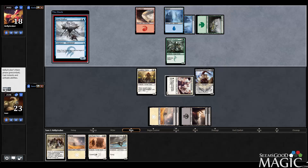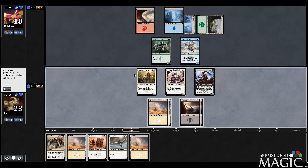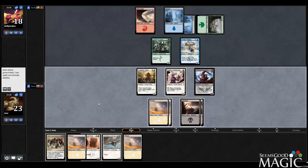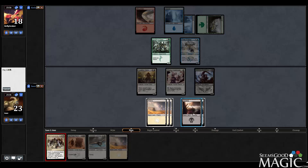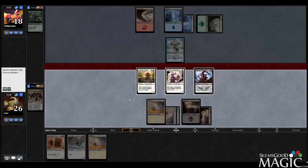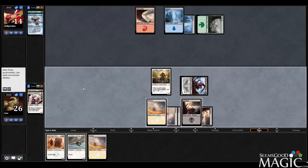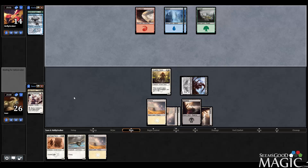Frost Walker. Well, it's not that big of a deal — it still can't really trade with the Saddle Brute. So I think we're just going to swing with Hateblade and Saddle Brute, leave back the Cleric to trade with the Frost Walker. But let's Harsh Sustenance the Archers. Let's get in with Hateblade and Saddle Brute. I'm okay with that trade. Maybe he just figured the Frost Walker was going to die anyway, so why not?